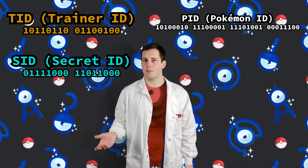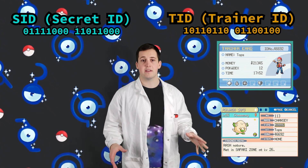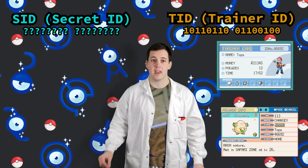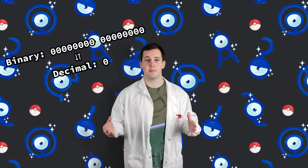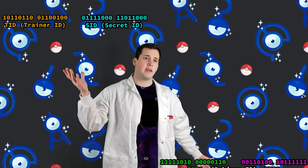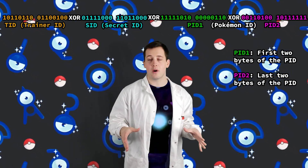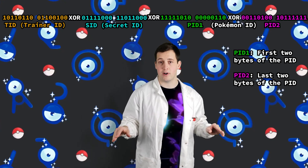In generations 3 through 6, the shininess of a Pokémon is tied directly to both the PID of a Pokémon and the IDs of a player. A player has two IDs: the trainer ID, which is visible on the trainer card and on a Pokémon summary page, and a secret ID, which is hidden during regular gameplay. These two IDs are each 16-bit numbers, meaning they can range from 0 to 65,535. To determine if a Pokémon is shiny, the games take the two IDs of the trainer and compare them against the PID of the Pokémon using multiple bitwise XOR operations.